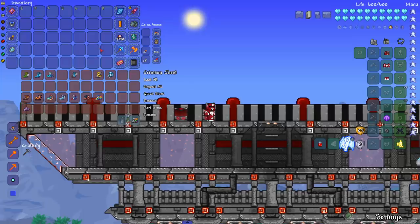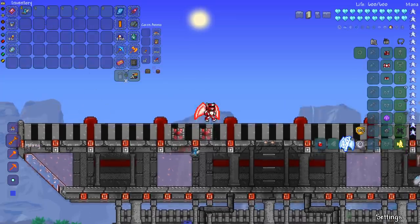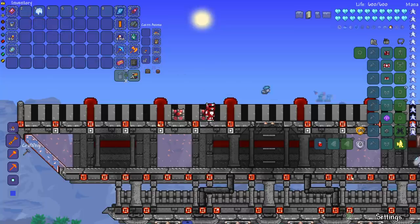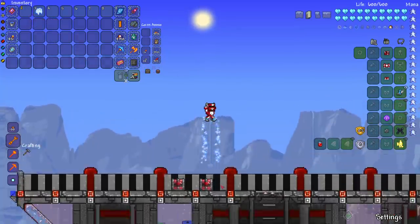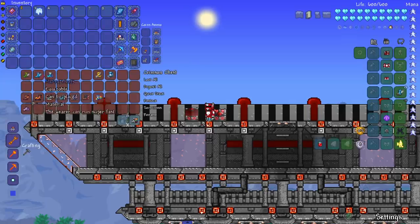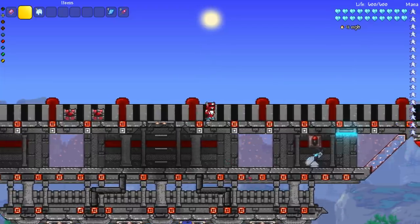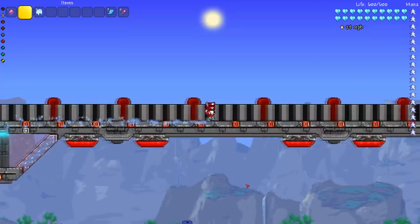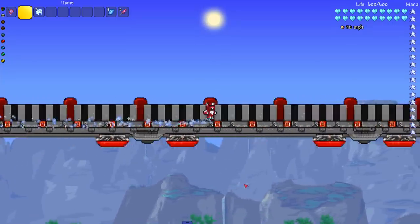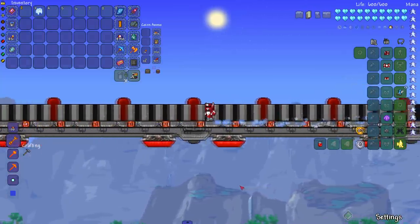Moving on — some boots are missing because they don't give speed buffs, like rocket boots which only give flight. Specter boots give flight and also let you run fast because they combine rocket boots with Hermes boots. Let's see how fast we run with the Specter boots — looks like 30 exactly. Once we start flying we go up, but we're only counting feet to floor.